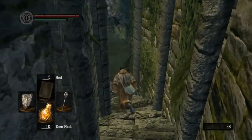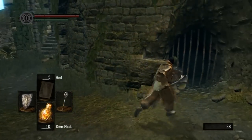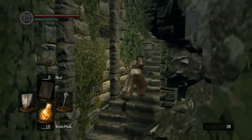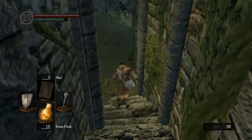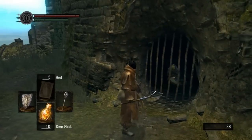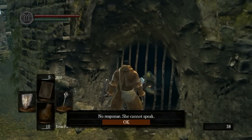Down here we can see... oh, he might have something to say since we went to the catacombs. Sometimes NPCs will say things after you see certain things. Like down here, as I noted, this bonfire is rather special. This is a firekeeper, as referred to in the description of the Estus flasks.